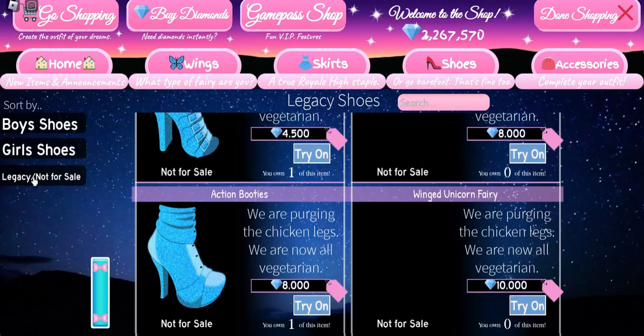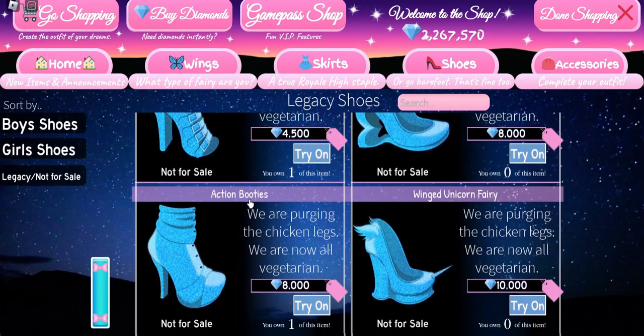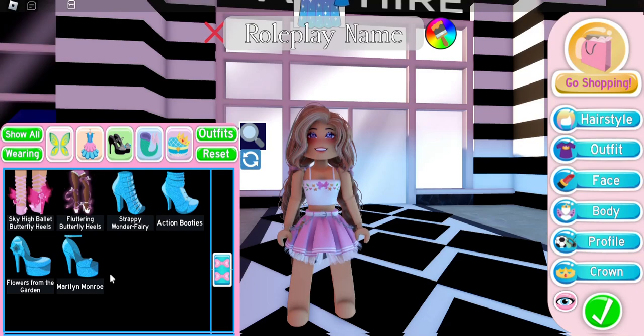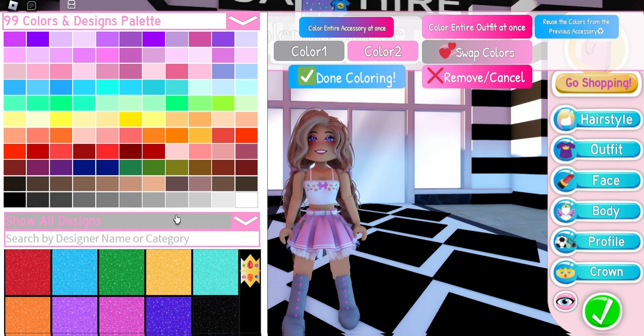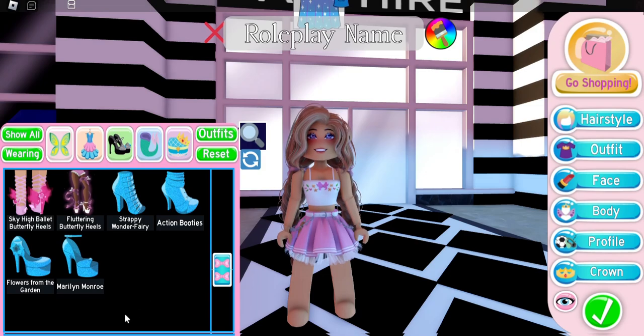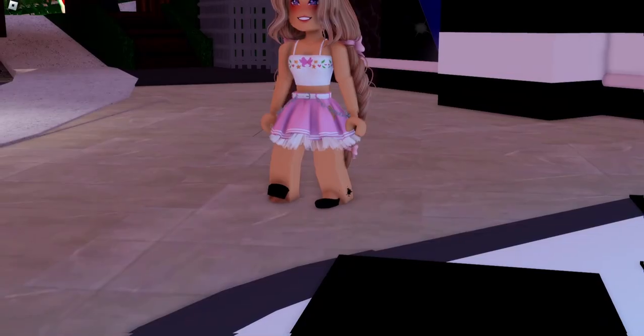The heels I'm talking about are legacy not-for-sale heels — they are the chicken leg heels, the older heels here in Royal High that you can no longer buy. I have about four of these heels. The action booties are not glitched; you can still wear those just fine because they just attach to your regular Roblox legs. It's the ones that have their own custom legs, like the Strappy Wonder or Fairy Flowers in the Garden, for example.